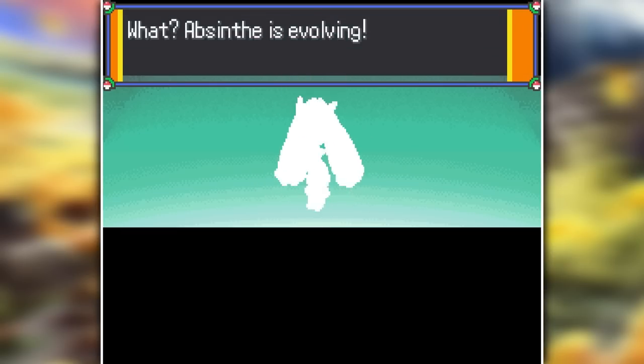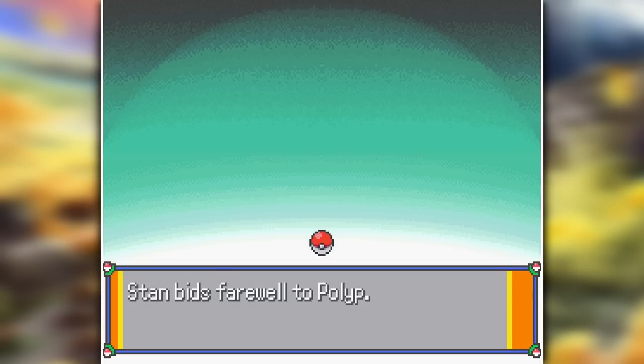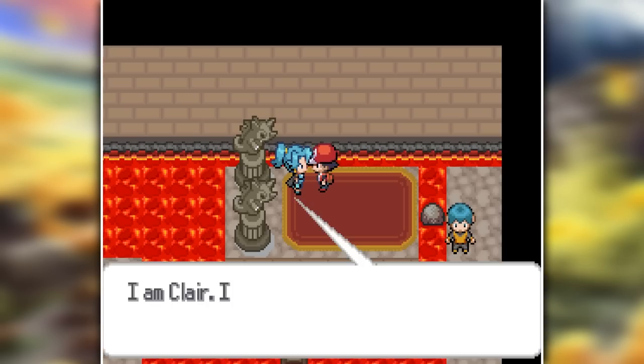I then evolved Absinthe into a Forretress-Lopunny fusion that wasn't compatible, so I traded it away for an Azumarill-Rampardos fusion that actually didn't look all that bad. Sadly it doesn't get the Pure Power ability, otherwise it would be pretty damn overpowered. I then entered Claire's Gym.